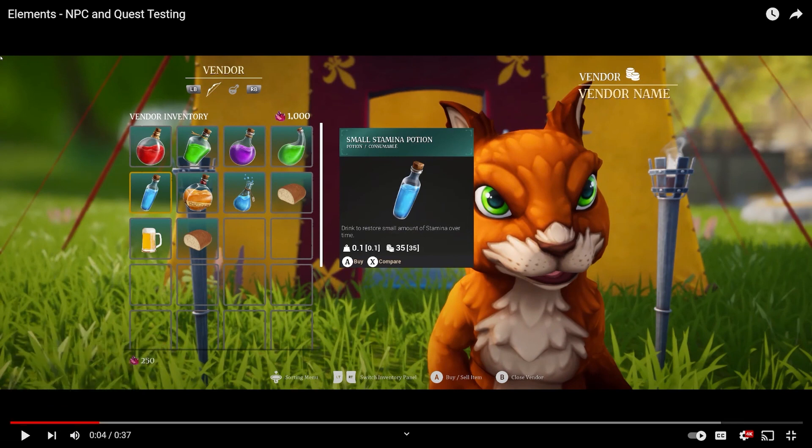So it looks like we have some vendor stuff here. How much money do we actually have? It looks like we have about a thousand of whatever these jewels are. Looks like we got some beer, some bread, some potions. This one right here is a Small Stamina Potion — consumable — it says drink to restore small amounts of stamina over time.